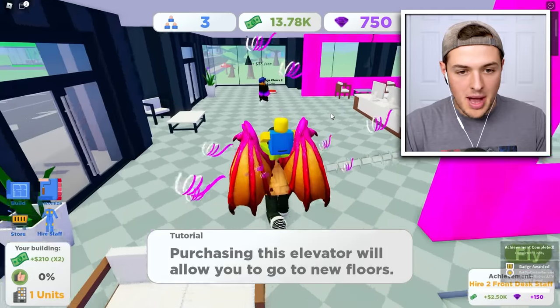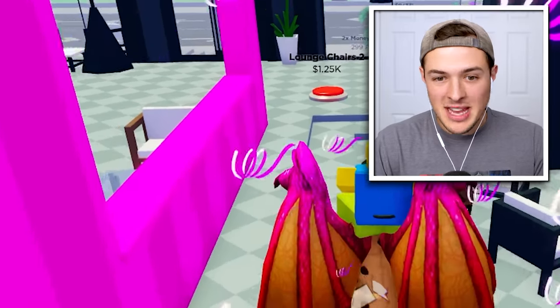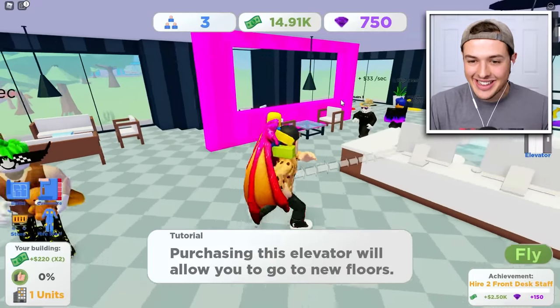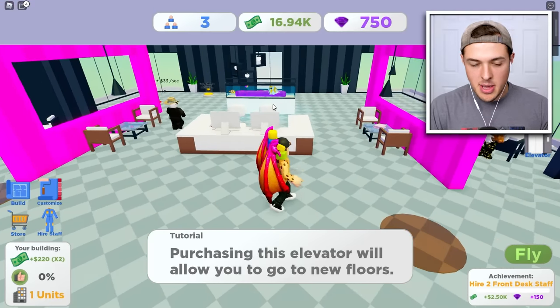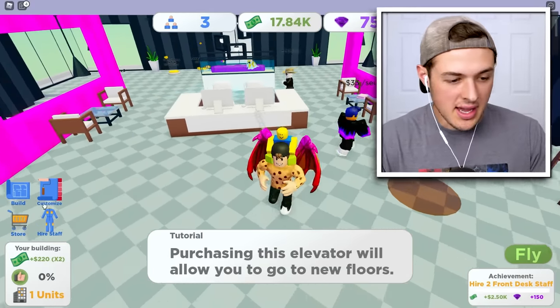Let's make sure we buy everything possible on the first floor. We got people coming in — my brother dirt boy's here! He's running around the place. He's making me thirty-three dollars a second. Look at his face, it looks so rock solid. I should probably hire a couple of staff members — all these spills from dirt boy are getting a little bit out of hand.